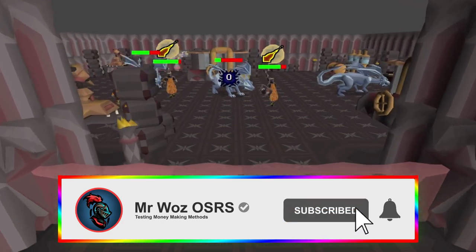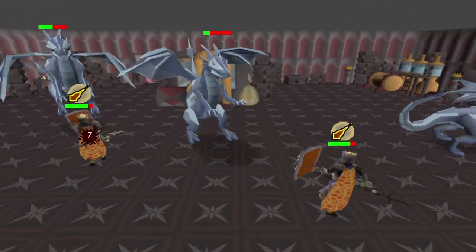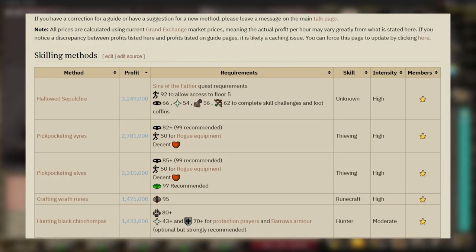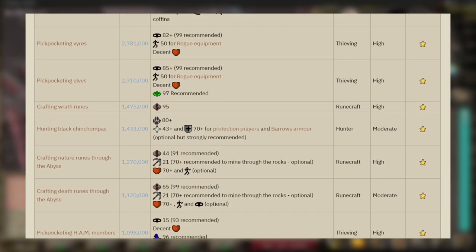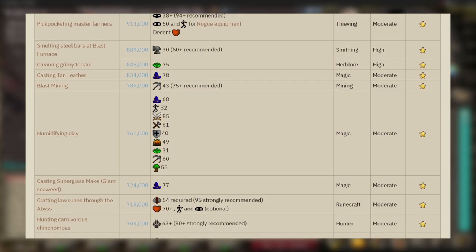What's going on guys, it's your boy Mr Woz and in today's video I'll be testing another moneymaker from the Osiris wiki, and this time it's Rune Dragons. I'm going to go through all of these moneymakers no matter how tedious the task is, and I'll switch things up depending on what you guys want me to do in the comments section below.